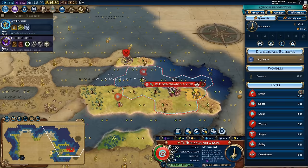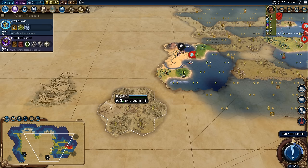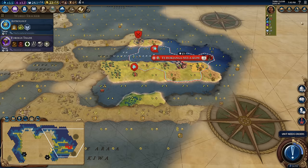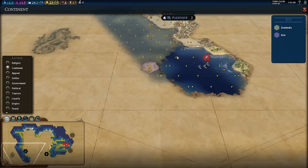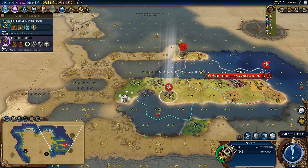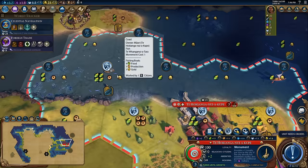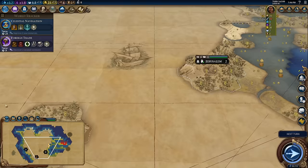I'm going for a fast monument so I can unlock the Marae quicker — that requires drama and poetry. I'll skip settlers for a bit because I need a navy first, and I want foreign trade as fast as possible. Maybe monument, settler, then a couple of quadriremes to clear coastal barb camps and generally defend my local area. We ran into Jerusalem and were the first to meet them, so we're getting a ton of faith per turn already, which might push me towards founding a religion and I'm about to unlock the holy site.